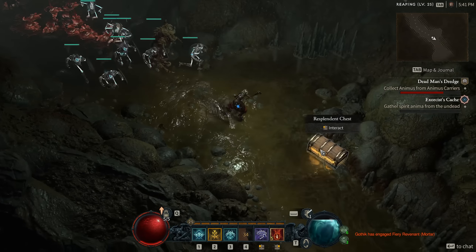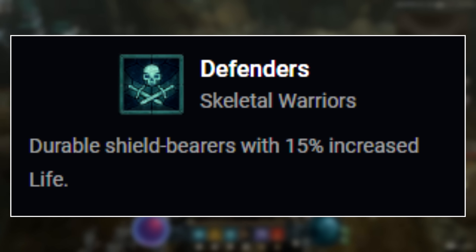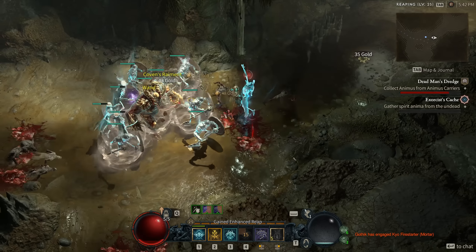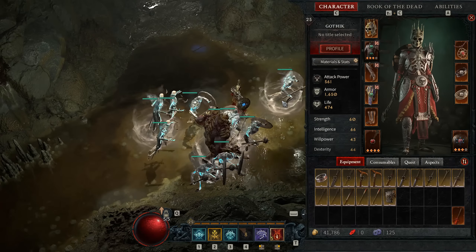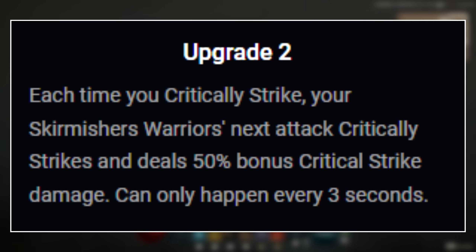Under skeletal warriors, you could have skeletal skirmishers that do 30% more damage but have 15% reduced life, skeletal defenders that are shield bearers with 15% increased life, or skeletal reapers that wield a powerful scythe with a special windup attack and deal AoE damage. Once you choose your skeletal warrior type, you also get two different upgrades to choose between. For example, on skirmishers, upgrade one lets you raise one additional skirmisher, or upgrade two causes your skirmishers' next attack to critically strike and deal 50% more critical strike damage each time you critically strike — this can only happen once every three seconds.